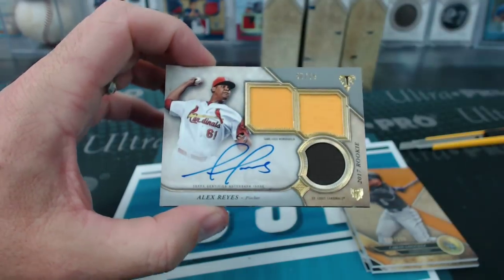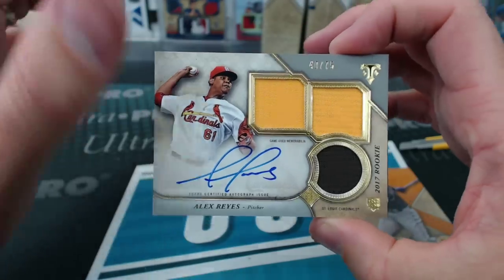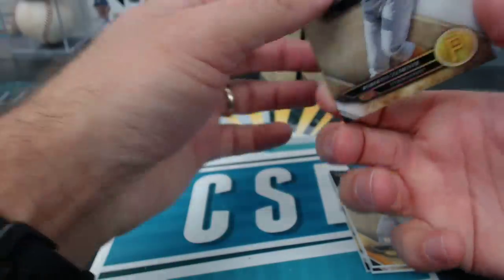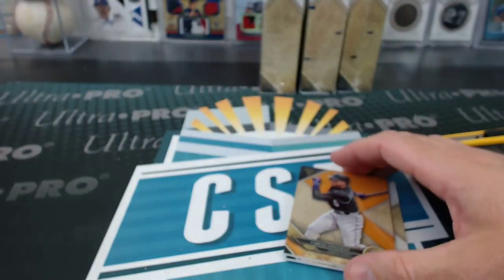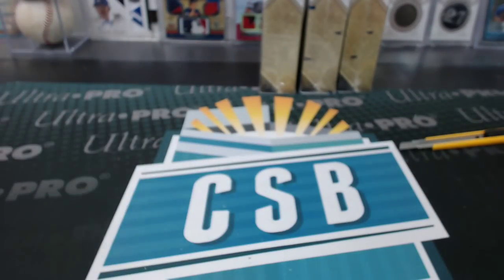A Yadi to 36 for the Cardinals. Under that, another Cardinals — Alex Reyes rookie to 75 — Cranky Yankee's Cardinals. We have a Gary Sheffield to 99 for Richie's Giants, and some parallels.